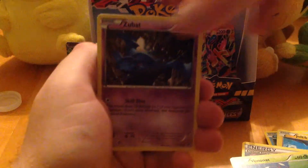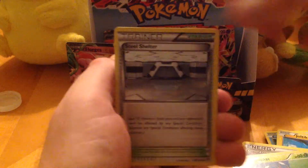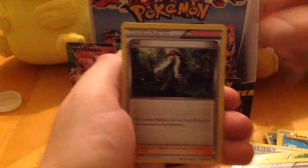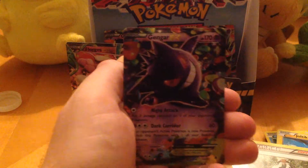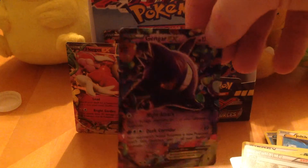We have Helioptile, Zubat, Whismur, Sewaddle, Purloin, Steel Shelter, Gengar Spirit Link, Az, Venomoth, and... Gengar EX!